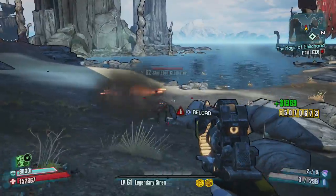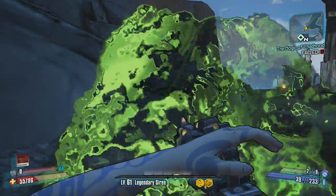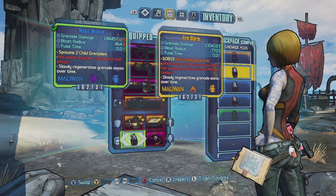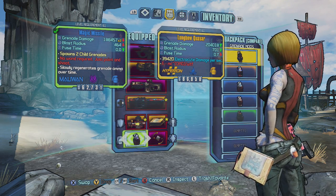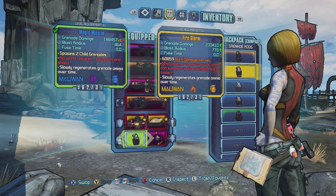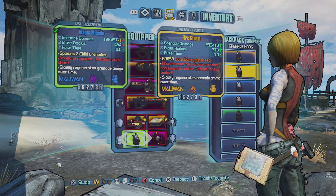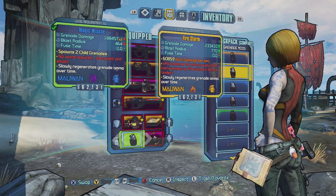The E equals MC is the one I use most. But anyway, the one I recommend out of these three is the Magic Missile. I also have the Longbow Quasar and the E equals MC — that one is a beast grenade, it pulls the enemy towards the shock charge, which makes it really nice. But the fact that this one slowly regenerates too — I didn't realize that. So I did get this one as well. This is a legendary drop and it does the slow regeneration as well. Crazy.